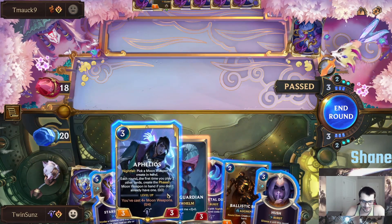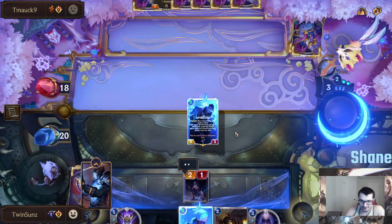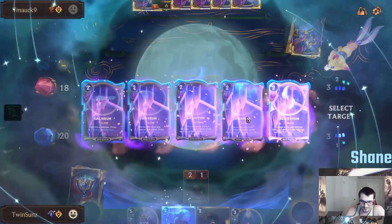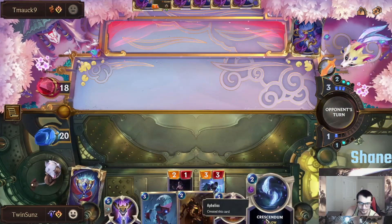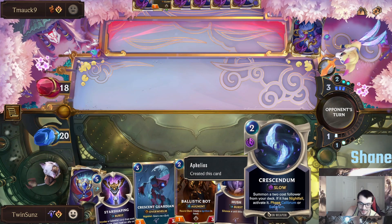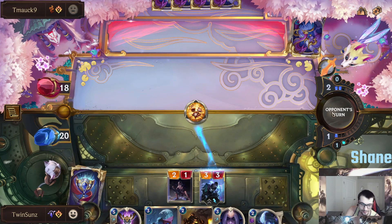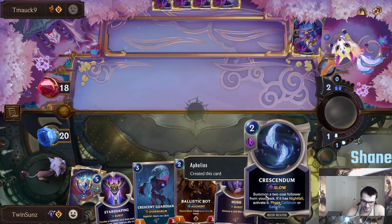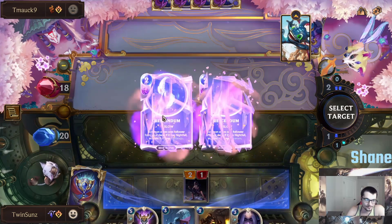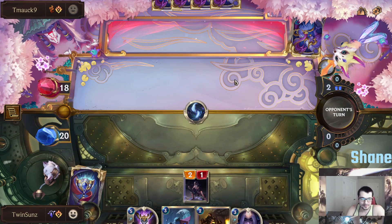So we could drop Aphelios with Duskpetal, and then we'll have two mana left to use Crescendum. So I'm going to choose Crescendum. Crescendum could make Calibrum, which is the deal-through damage, or Severum, which is the lifesteal. But he is going right for the kill on that, so he'll obviously get that kill. We'll still use Crescendum and try to cast Calibrum for phasing, in case you see a second Aphelios.